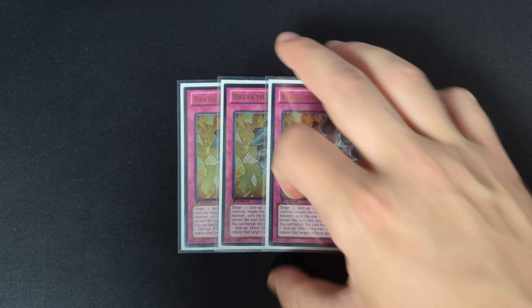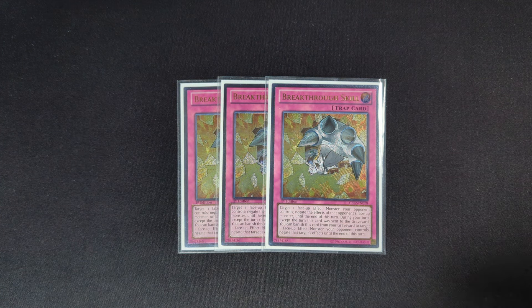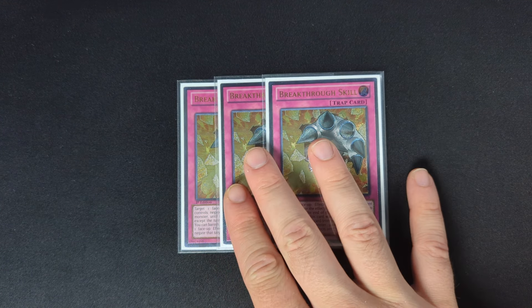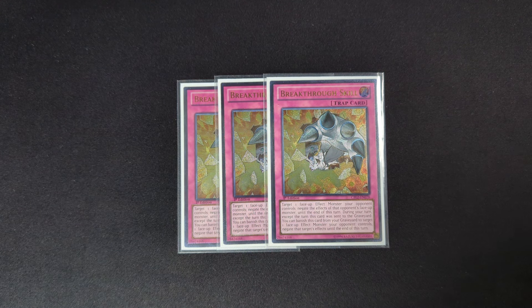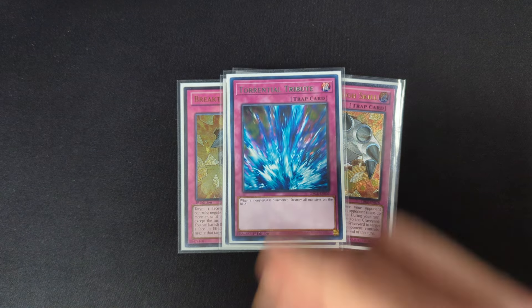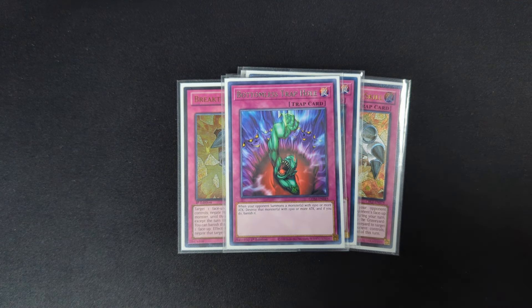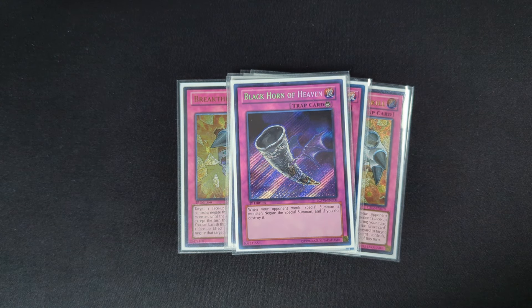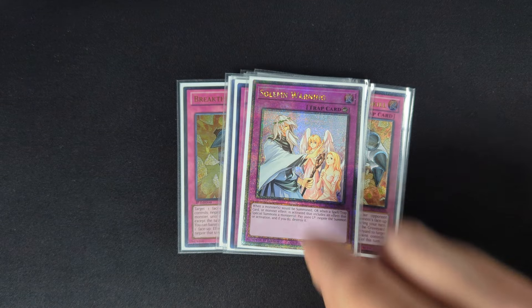For the traps, three copies of Breakthrough Skill — just the best kind of negation you can really have, it basically counts as six copies of negation. And then some power traps: Compulsory Evacuation Device, Torrential Tribute, Bottomless Trap Hole, one Black Horn of Heaven — I've considered bumping to two but it's fine — and one Solemn Warning.